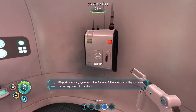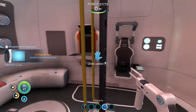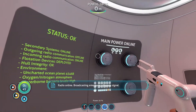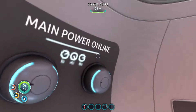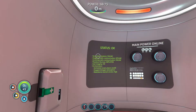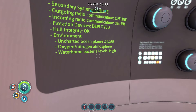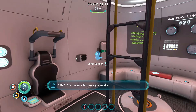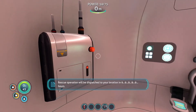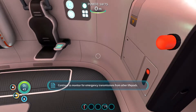Lifepod secondary systems online. Running full environment diagnostic and outputting results to data bank. This is solar — I never noticed there were things like that. Environment: Ocean Planet 4546B. This is Aurora distress signal received. Rescue operation will be dispatched to your location in 9 hours. Continue to monitor for emergency transmissions from other life pods.